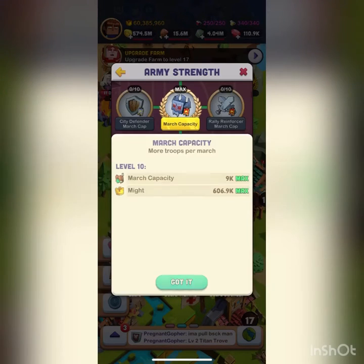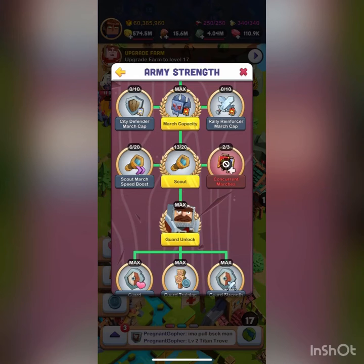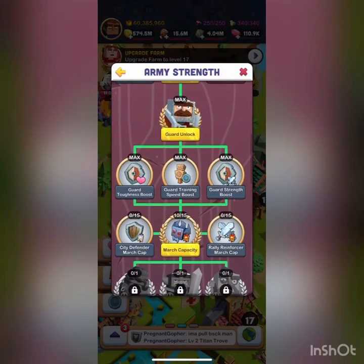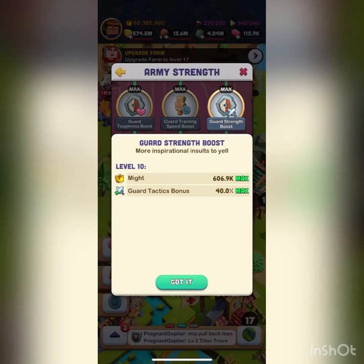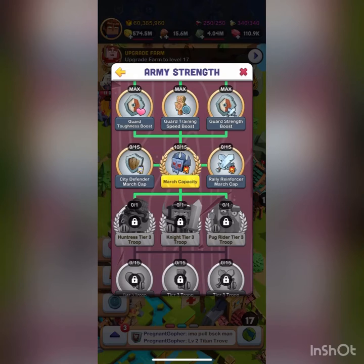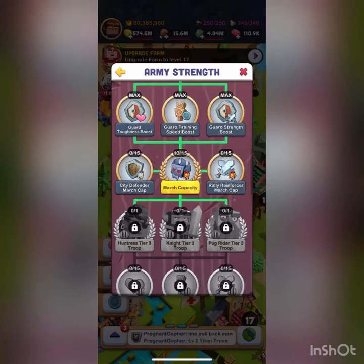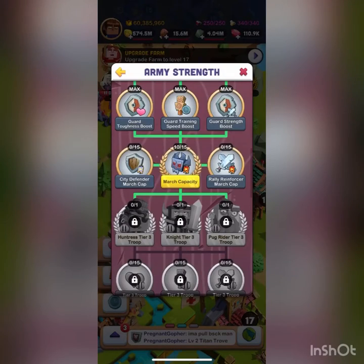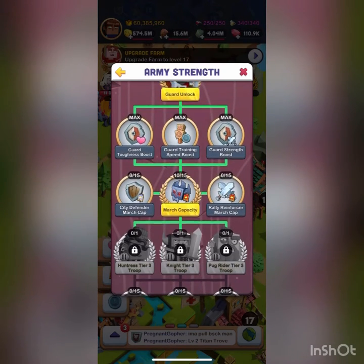March cap is in almost every single tree and is the most important research you're going to have — each upgrade adds how many troops you can send in an attack. Down here is your basic guard research: strength boost affects how much they attack, training boost affects how fast you train them, and toughness is how many troops you lose when attacking players or getting attacked. I prefer going strength, training, then toughness, but the order doesn't matter too much.